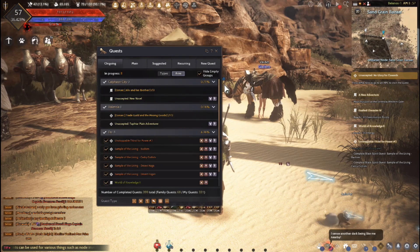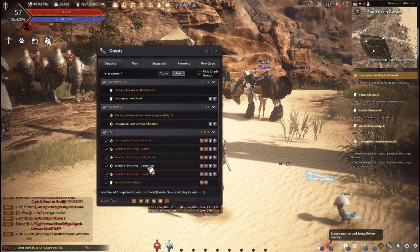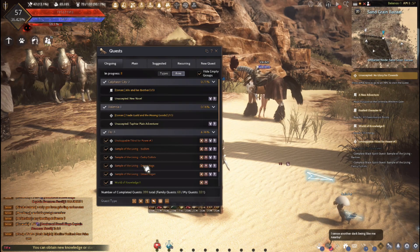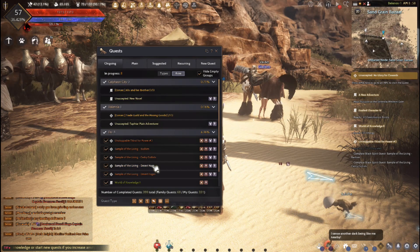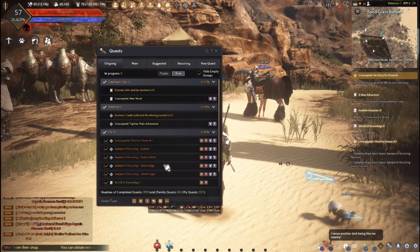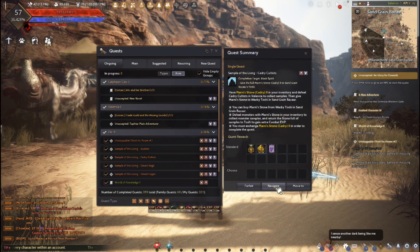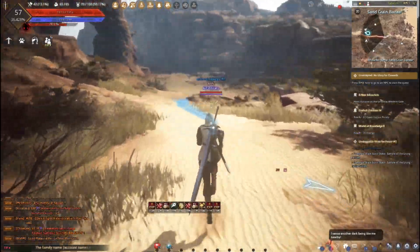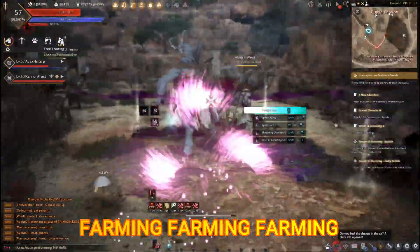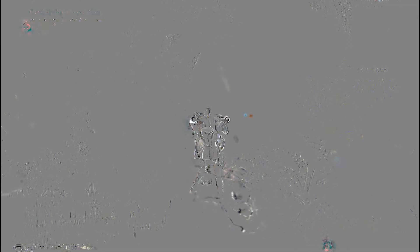Next, choose which living sample you want to collect. I'm going with Bashim and Katri Cultist since I've done two of these. I recommend doing those two first because they are the closest. When you go into Desert Naga or Desert Foghan, make sure you have plenty of water and health potions — water prevents dehydration and health potions help since those creeps have a lot of AP. If you don't know how to navigate, press O, select the mission you want to do, then press T for auto-navigation.